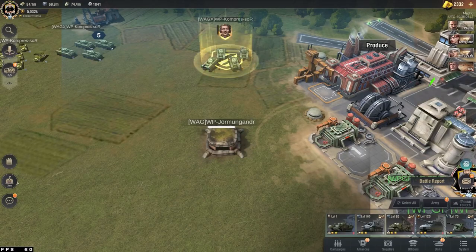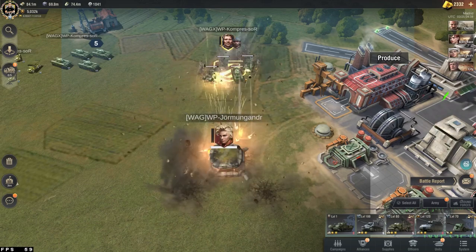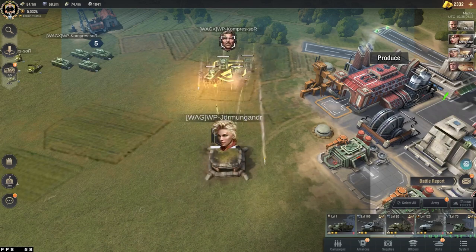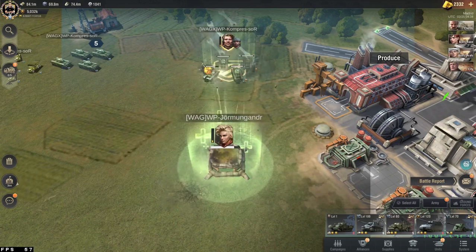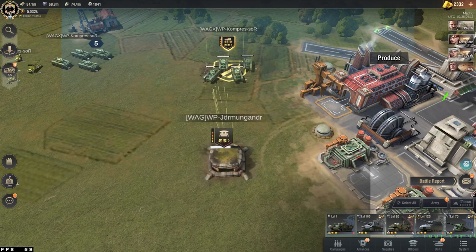This time we are going to see a maxed out Churchill go up against the bunkers, and this time it is going to be much more interesting. This is a 7.1 Churchill with maxed out commanders and maxed out gold parts — a very high level Churchill. And as you can see, this one is not going down as easily as the mid-tier section. It is definitely putting in a lot of work against these bunkered infantry.